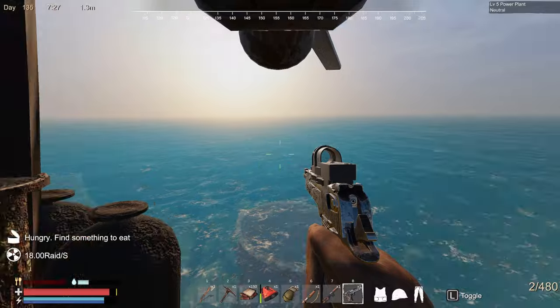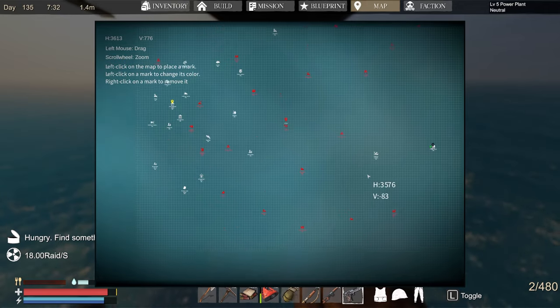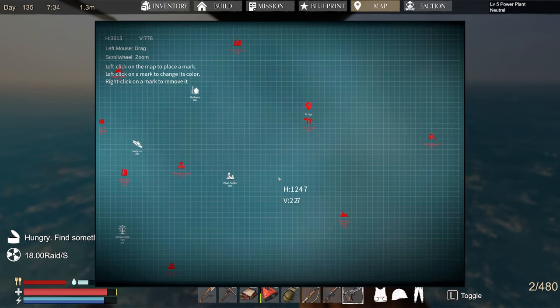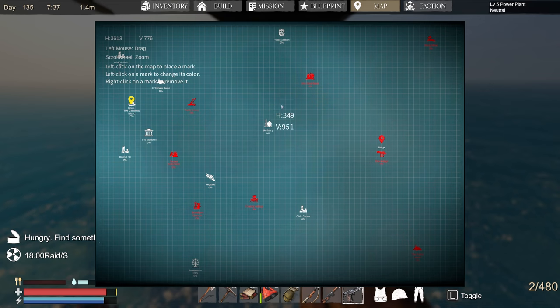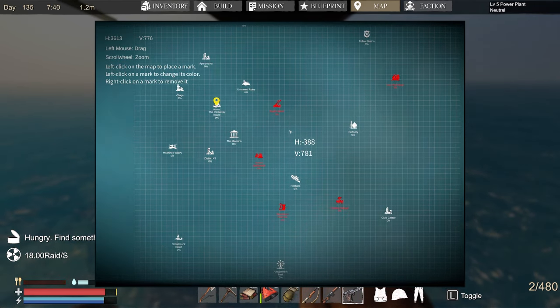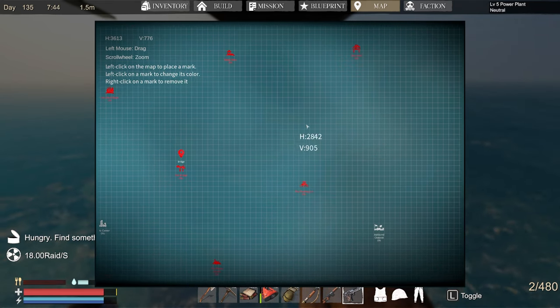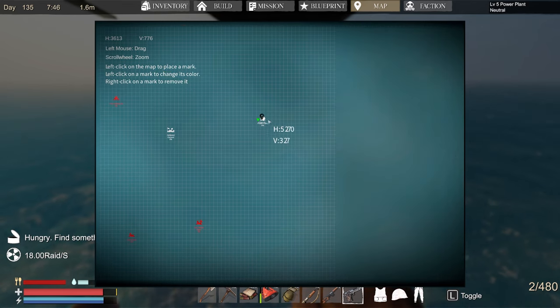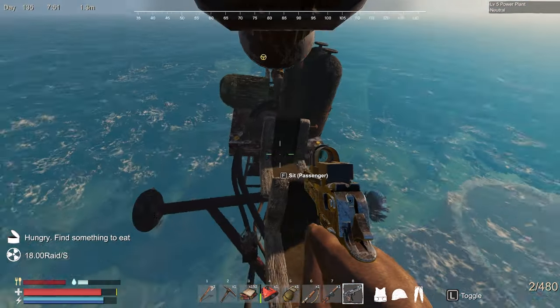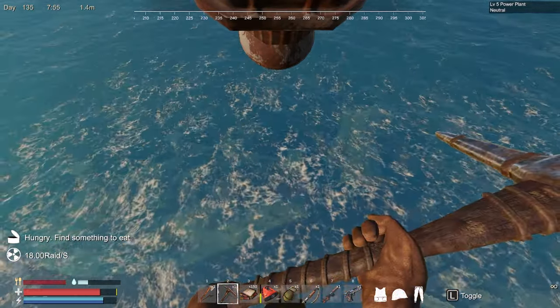Alright guys, I had to fly around over to the power plant. We were at the refinery where I knew there was titanium, so I thought there would be quartz there. I flew over to the machine factory too but didn't find anything there. So the only other place I can think of would be the power plant — maybe that has quartz. There's titanium here as well. I also had to kill some hammerhead sharks because they were getting in the way.